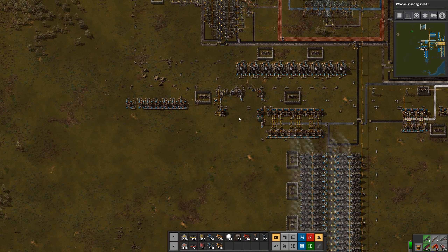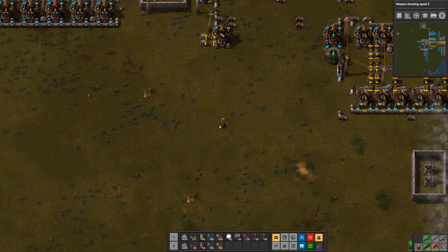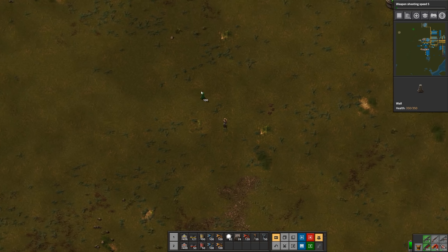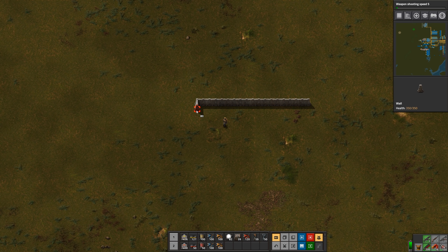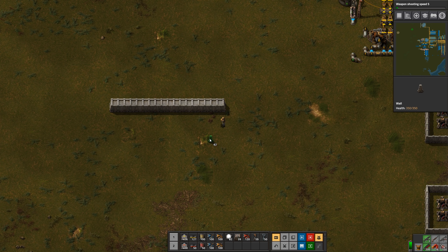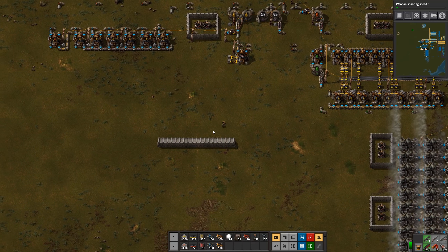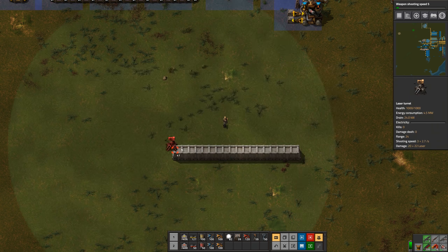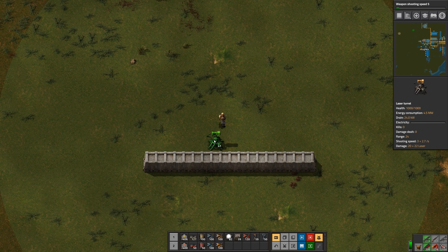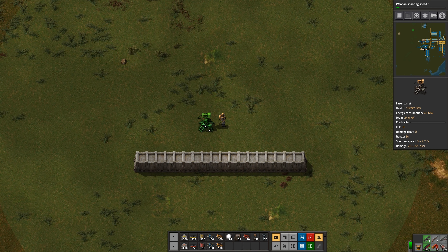So let's design what the wall should look like. This is going to be kind of basic. I think having a double layer on the wall would be nice. We'll want to power it with laser turrets. Let's leave a gap of at least two.